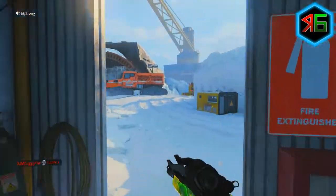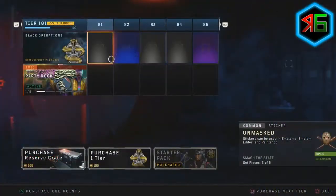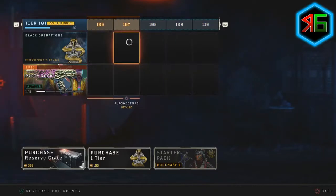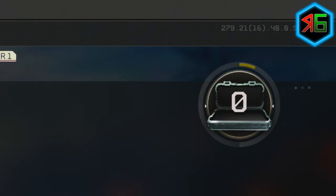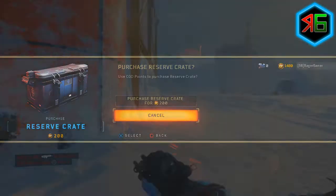Back at the start of Operation Grand Heist it was revealed that the contraband stream literally only went up to tier 100, and after that there were no more tiers whatsoever. You couldn't even earn reserve cases - all you could do was earn them through the time progress with that circular progress bar in the top right corner of the screen, or of course you could buy cases.